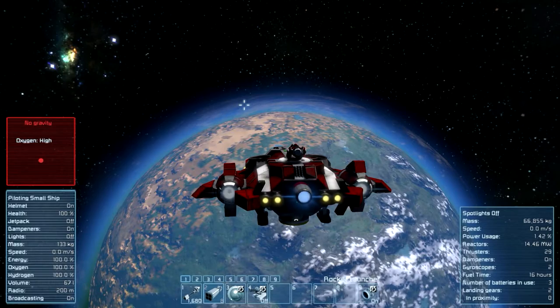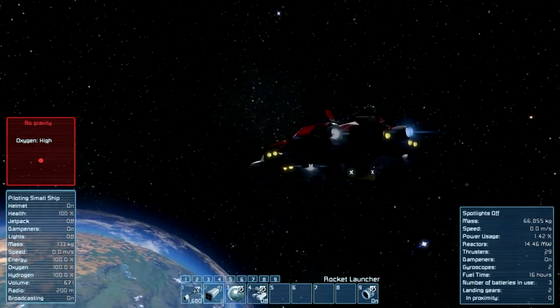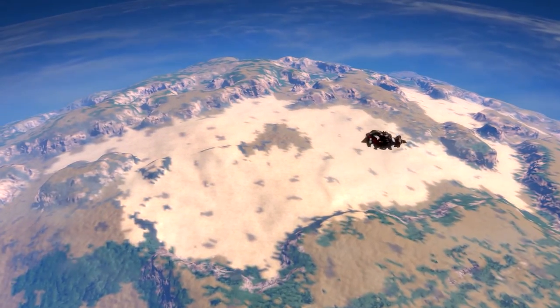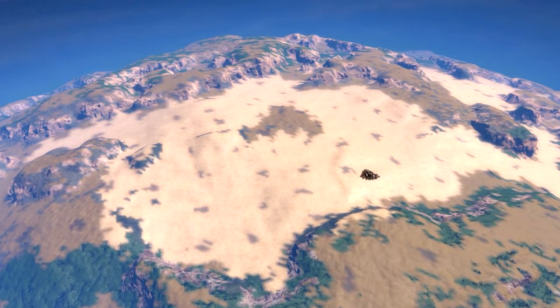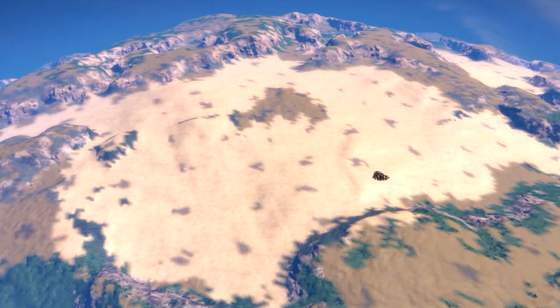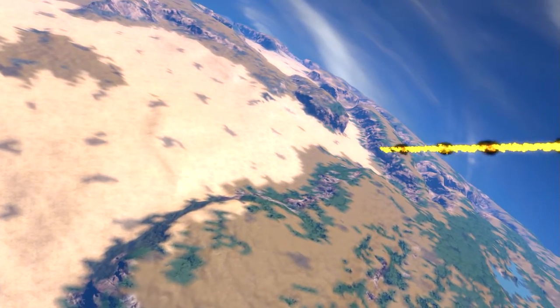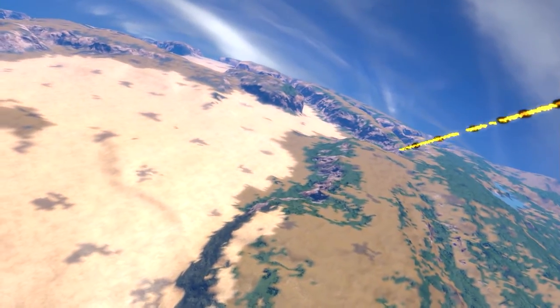Now I'm near the planet. The heat is rising on the outside of this little ship and there will be fire breaking out in any moment. Let's see how well the ship is gonna go down. Now there is fire and it looks like a meteor falling down through the atmosphere to the planet.